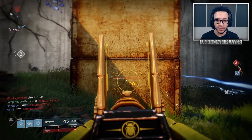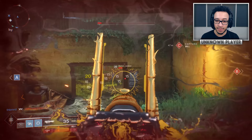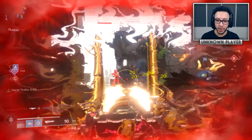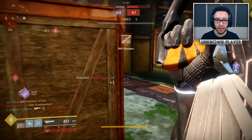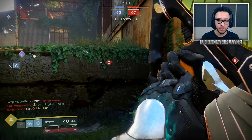Iron Banner 6v6 is live this week. It was delayed last week due to a bug sending people to orbit, which is why we got 6-man Rumble instead. Honestly I'm a big fan of this Iron Banner. I was worried it might be like 8-man Rumble — an absolute mess — but I love it. It's not perfect and kill times could be a little lower, but it feels pretty much like Destiny 1. I'm using the Vigilance Wing because it has the quickest kill time in the game.